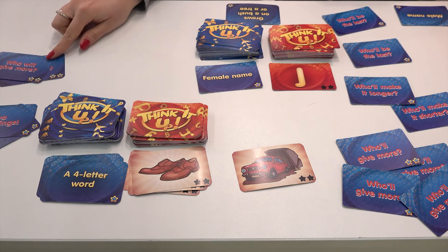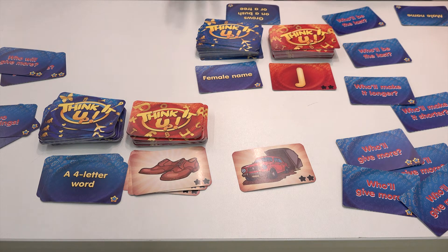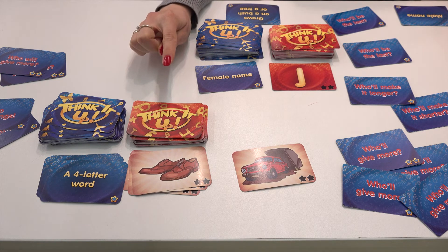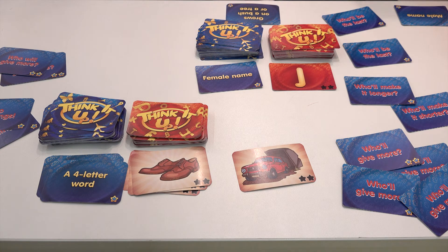Think It Up Pictures also has two special cards. 'Who will give more' works the same way but is even more interesting because you can use several meanings of the word, giving you different possibilities. And 'two meanings' — you have to be the first to use two words starting with different letters, each based on a different meaning of the picture. For example, 'shoe' because of shoes, and 'bulb' because of boots — or maybe loafers. It's a fun, lighthearted party game great for gatherings.